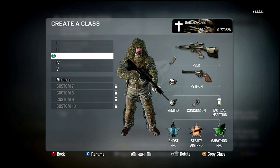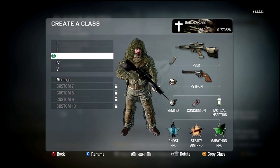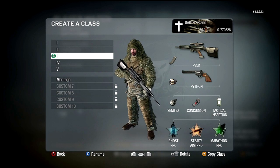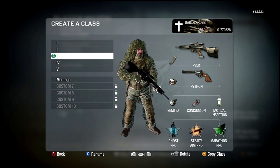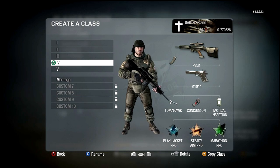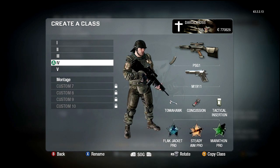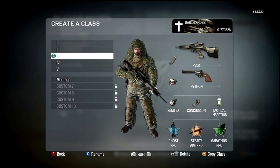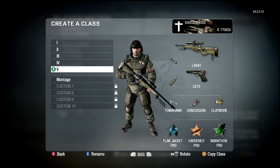Now we get into the sniper class. This kind of goes with my love for the Barrett .50 cal back in Modern Warfare 2. The PSG is a good rifle, but it just handles a little lighter — the recoil is not as much, it's kind of like shooting a BB gun. This is primarily one of the classes I would set up; it has Ghost. I have another variation under it — pretty much the same setup with a Python and Tactical Insertion. The only difference is Flak Jacket; I really love Flak Jacket with the amount of grenades people are chucking on Demolition.